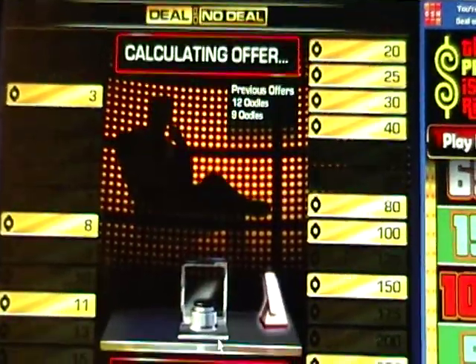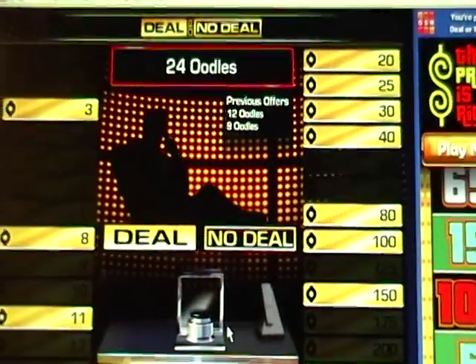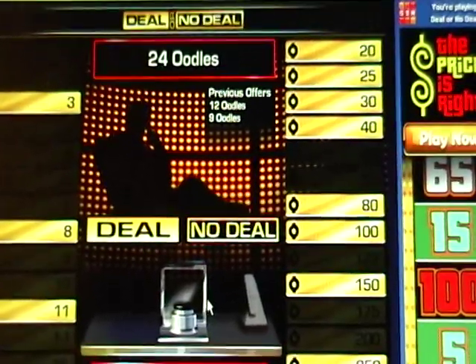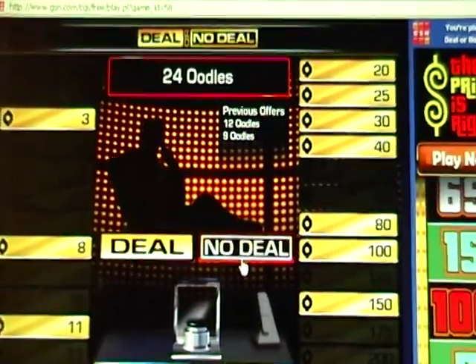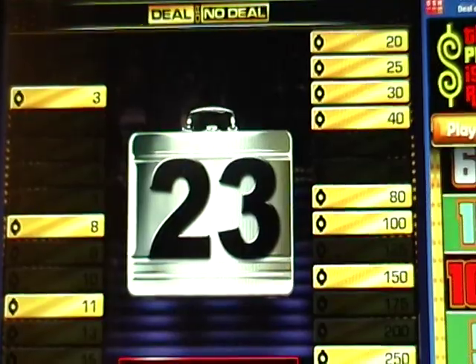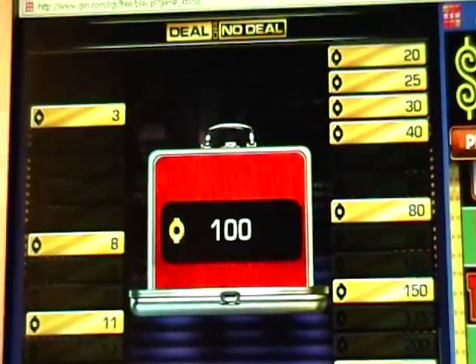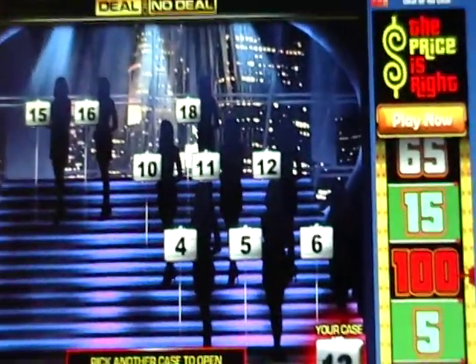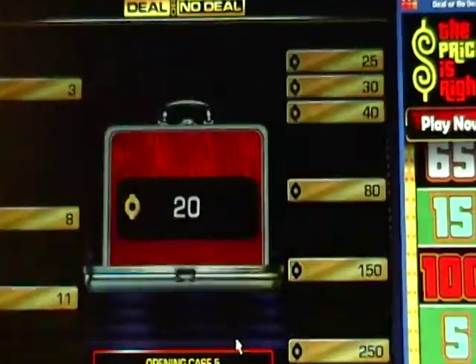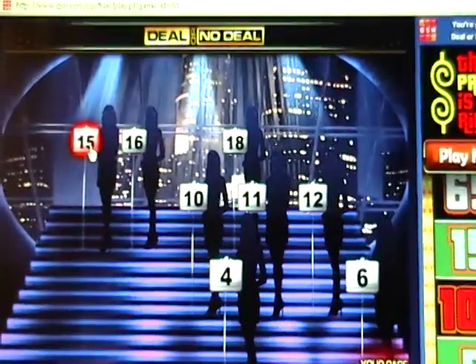Three hundred thousand. Twenty-four oodles, so now it's at I believe one thousand eighty dollars. No deal. Number twenty-three: okay, number five — a thousand dollars. Number fifteen.